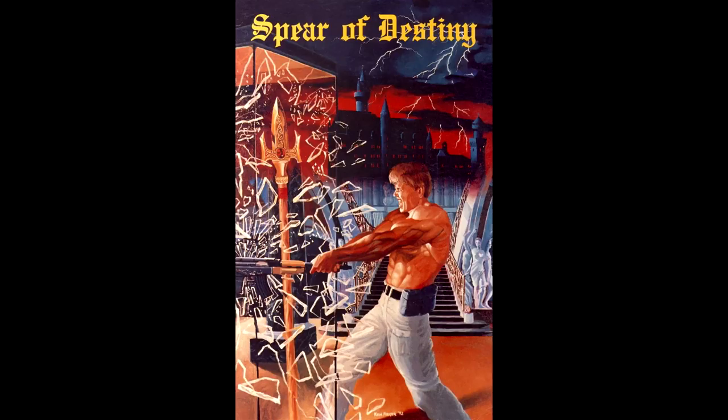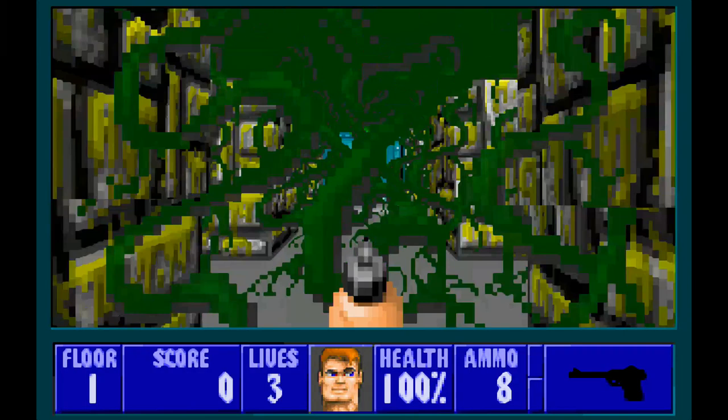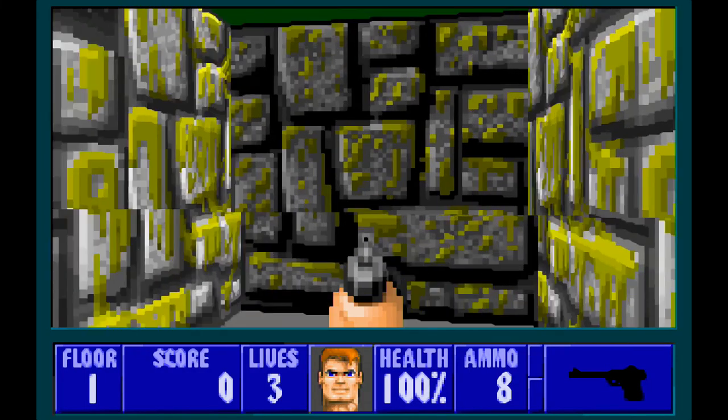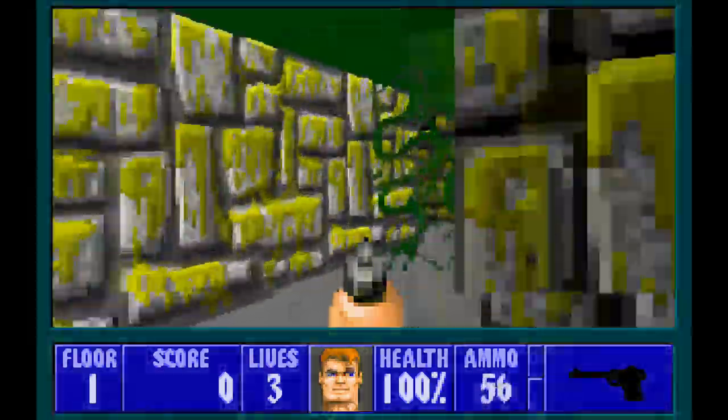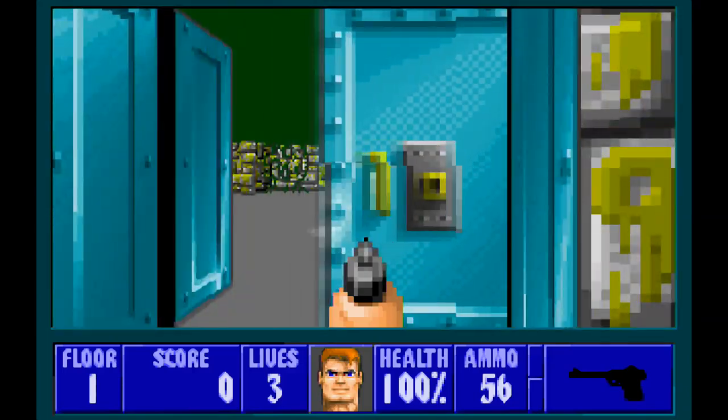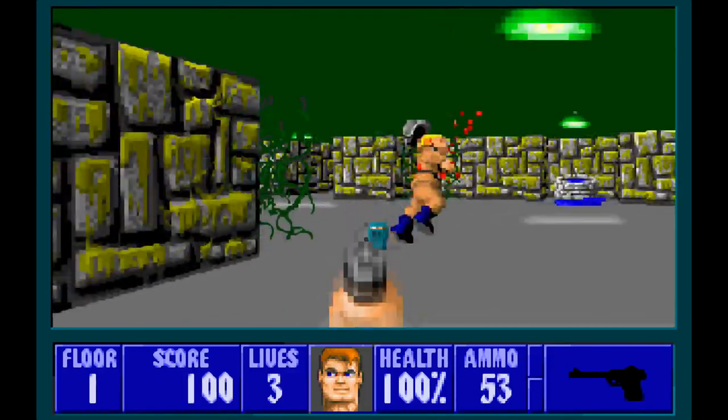Spear of Destiny is a prequel to Wolfenstein 3D. The game was published by id Software and published by Formgen with a release date of September 18th, 1992. The story this time is about Adolf Hitler stealing the Spear of Destiny from Versailles and sending it to Castle Nuremberg in order to satisfy his lust for occult power. It's up to BJ Blazkowicz to stop Hitler from fulfilling his desire for occult power. The actual Spear of Destiny, according to the Gospel of John, is the lance that pierced the side of Jesus during his crucifixion.